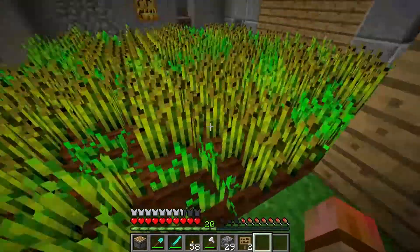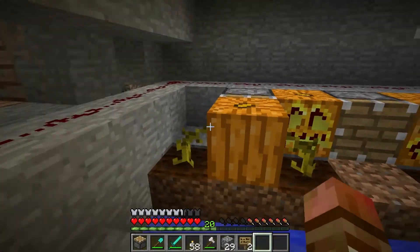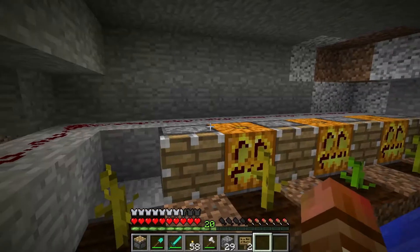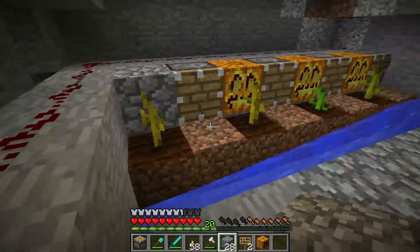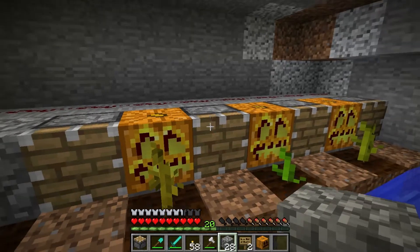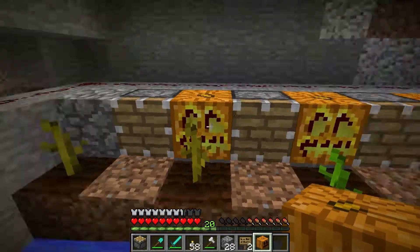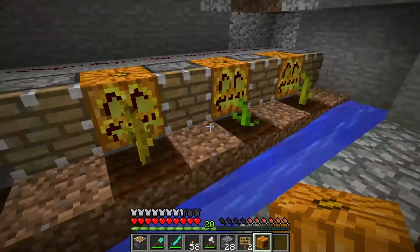Over here we've got the melon farm — I actually have a pumpkin growing. It's just pistons, so we go boop and it pops it out. We're going to have a hopper here eventually, and this will be encased in glass. There is a way to automate it — the original video was about making it so that whenever there's a tick update and a pumpkin appears, it'll automatically pop it out.